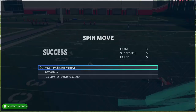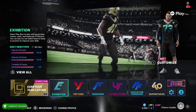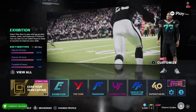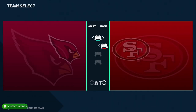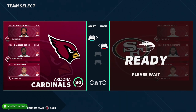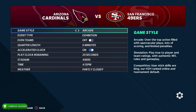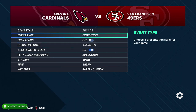Now that we went over the pass rush moves, we need to execute three of these in a single game for our achievement or trophy. We're going to start up an exhibition match — go to Play Now and start up a custom game. We're going to face the Cardinals and be the 49ers. It doesn't really matter the teams, just try to be on a good team and face a kind of crappy team.